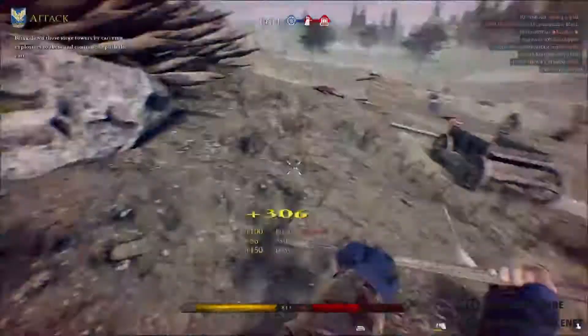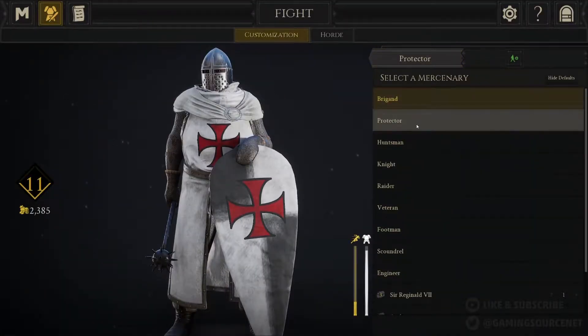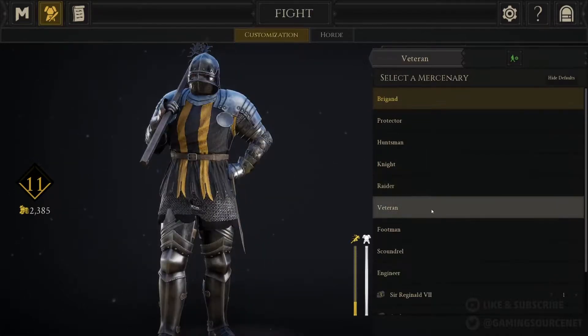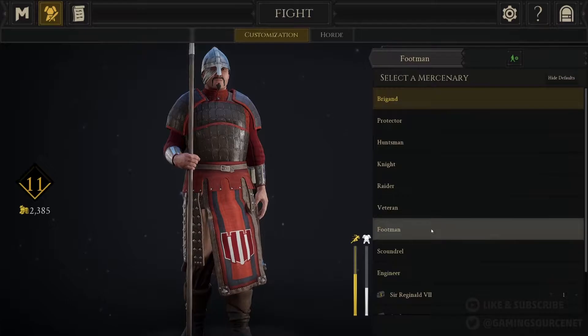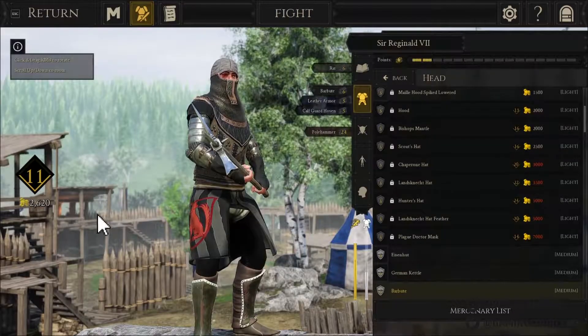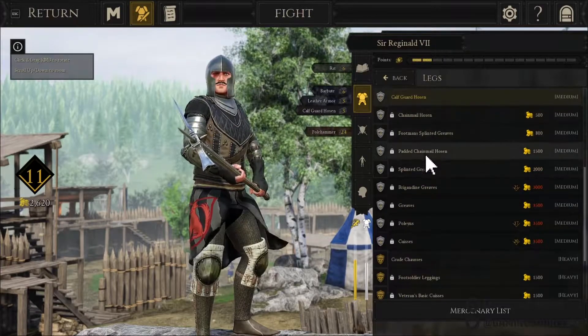There are a number of starter classes available with a range of weapons. However, once you're a bit more confident, custom classes can be created. There's an absolute ton of cosmetics in this game to make your knight or warrior look exactly how you want. This includes editing your avatar to have black eyes, facial hair, and editing their voice, including the pitch.